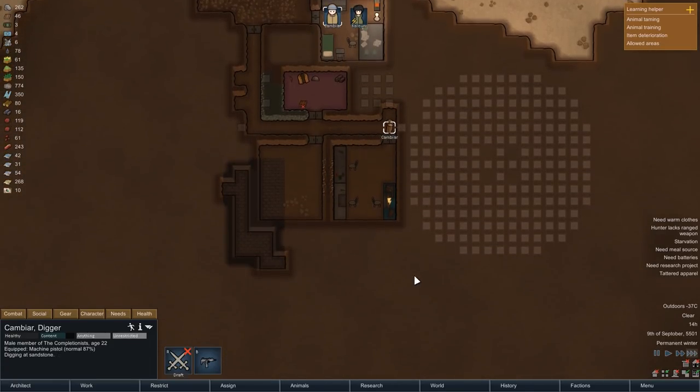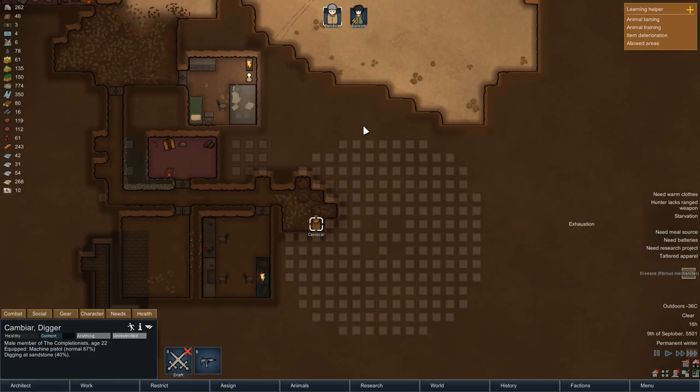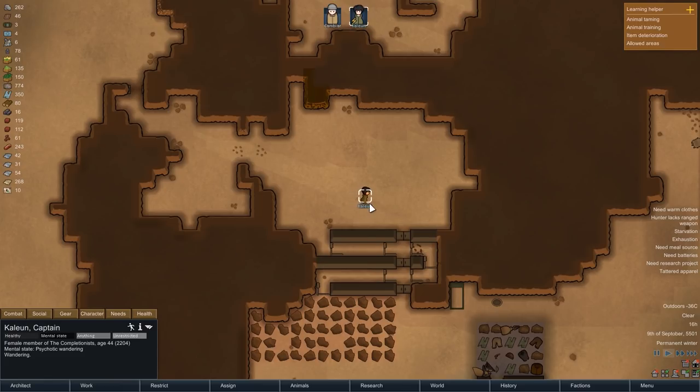That brings us to the fourth and by far biggest room. This circular shape here is going to be our storage room. We already have a small one, but this one is going to be hooked up with an orbital trade beacon — that is also the reason for the somewhat odd shape, which coincidentally marks the exact radius of the beacon. Everything inside of that radius can then be traded using the comms console, which is what that last 3x3 room next to the bedroom is going to be for.